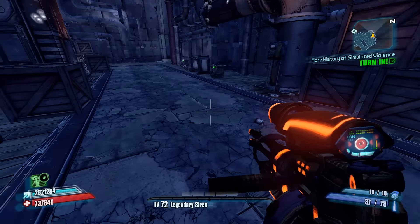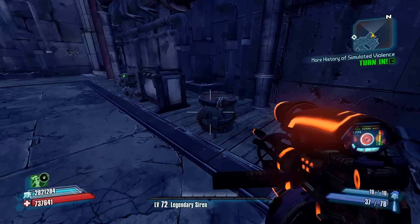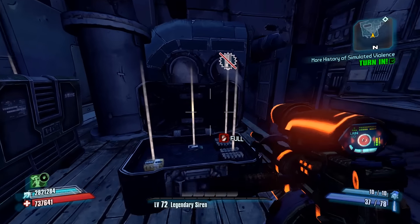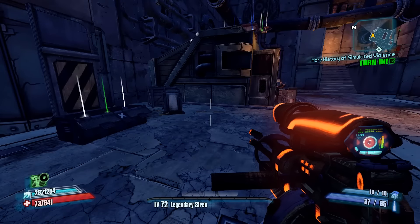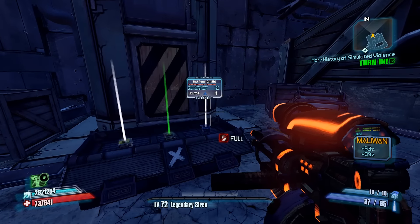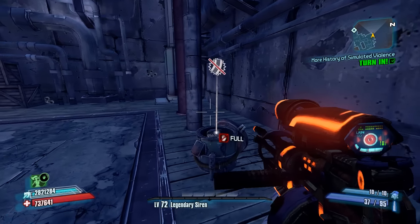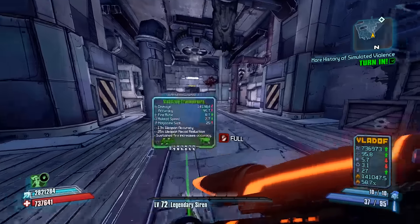Quasars drop from ultimate badass Varkids, which are hard to spawn. But typically if you're spawning one, you want to go for a Norfleet with Vermi. So killing that UBA Varkid isn't always an option. So being able to get a world drop Quasar? That's pretty sweet.